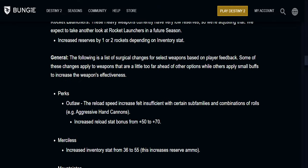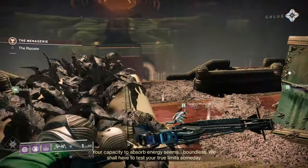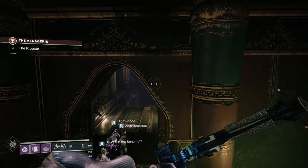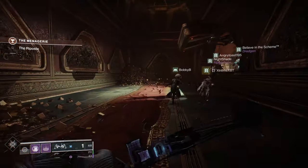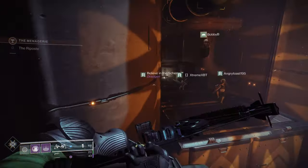Next up, we've got changes to rocket launchers. These heavy weapons currently have very low reserves, so they've increased the reserve ammo by one or two rockets depending on the inventory stat. They're also looking at making further changes down the road. I don't think adding a little bit more ammo is really going to change things too much — rockets need a lot more love. Bungie, I'd argue you already have the answer: it was rockets in D1. Bring back Tripod on more rockets, not just the Truth. Bring back Grenades and Horseshoes. Start incorporating those changes and I think you'll see a large shift towards using rockets in more game modes.